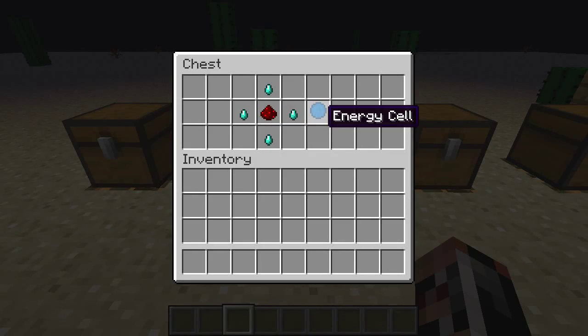Here we have the energy cell. You craft that with the shards in a diamond shape with the red star in the middle, and that gives you the energy cell.